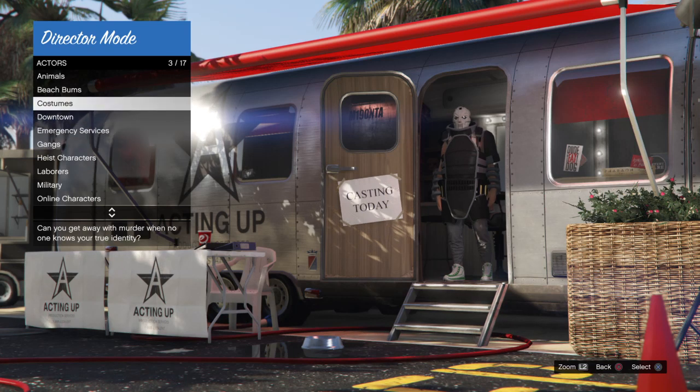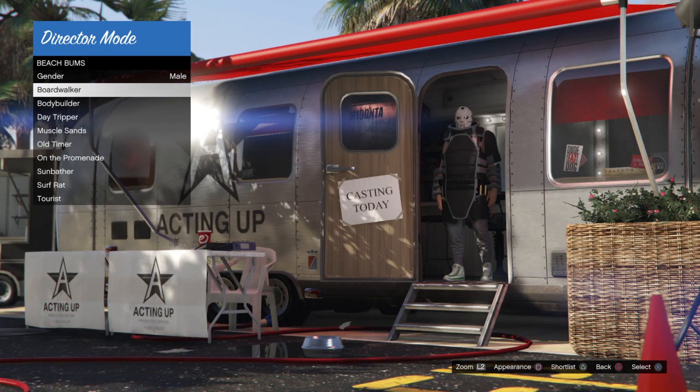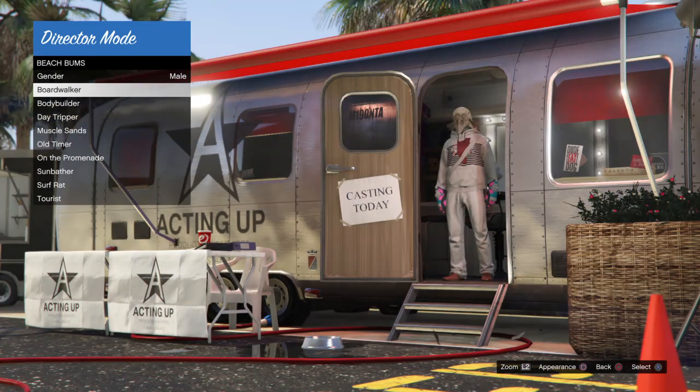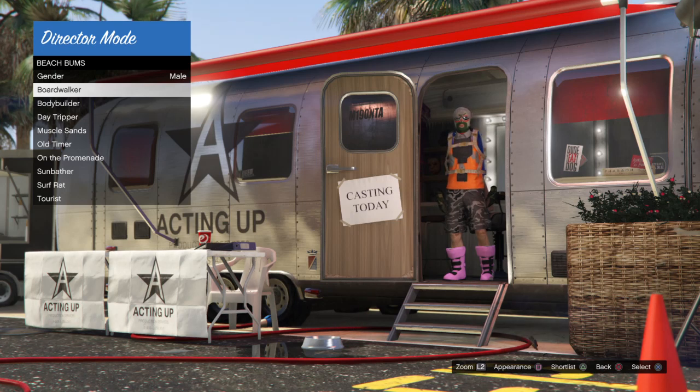Now you can back out and go to Beach Bums, Boardwalkers, or whatever you want, and just start scrolling through the different outfits with square. Once you find an outfit that you like, press triangle and that'll shortlist it to your list. You can hold about 10 or 20 outfits, so don't overdo it just in case it doesn't work the first time — you can always try later.